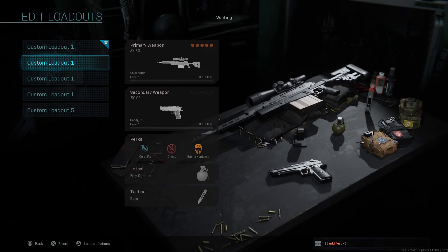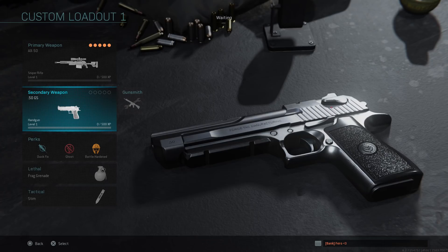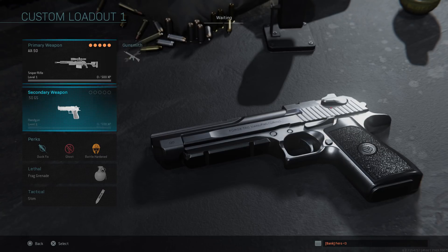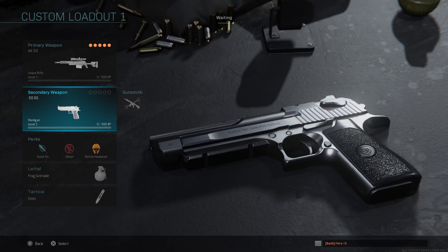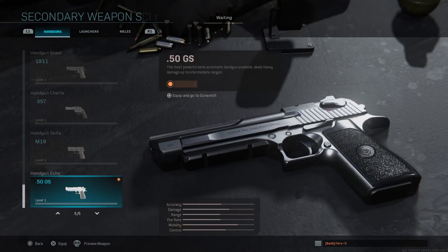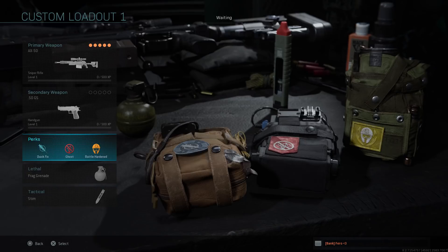We are going to make a loadout video — a class setup video on the most aggressive sniping classes that you can make. I'm gonna showcase three different weapons: the AX-50, the Kar 98K, and the lever action which is called the MK2 in this game. Before we start, I'm gonna show you all the things besides the primary weapon attachments. The best secondary for any of these guns is gonna be the Deagle — one shot to the head, pretty much two shots to the body.